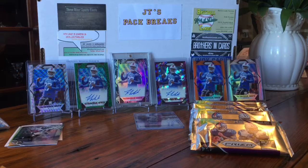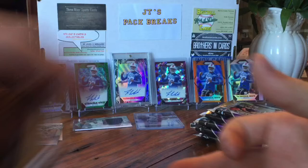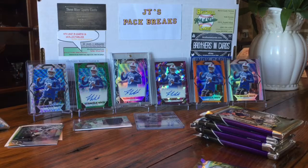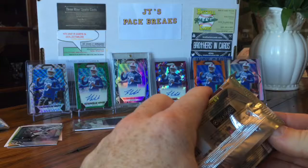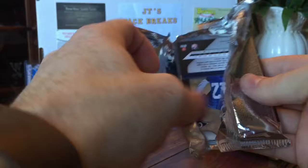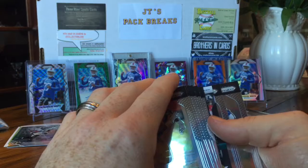Two packs, two hits — I'm not really a Seahawks or Cowboys fan but I know a few people that are. What's left are these five Prism packs — the awesome product of the year. I love this product. The Saquon Barkley numbered card definitely needs a sleeve. Let's see what Prism's got this year. I've been watching a lot of these breaks on YouTube and this is always the best product every year.